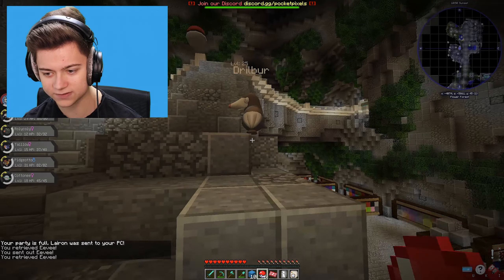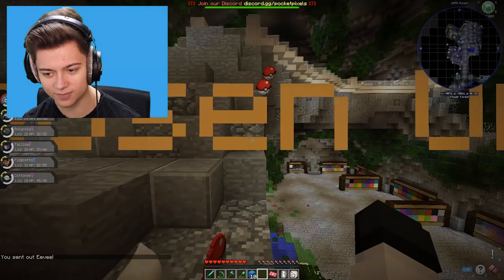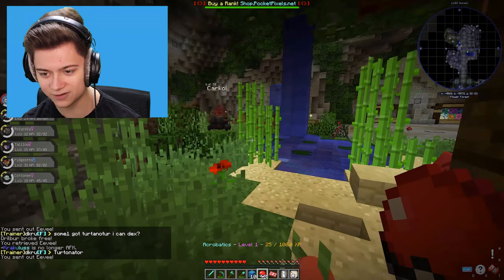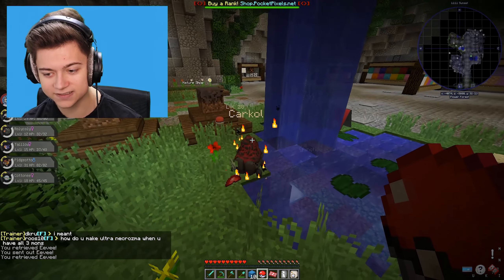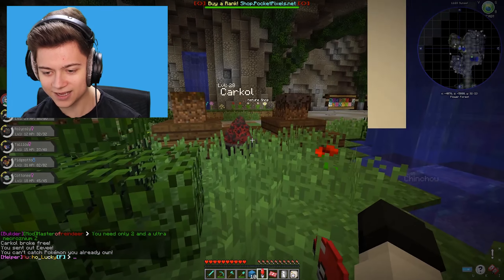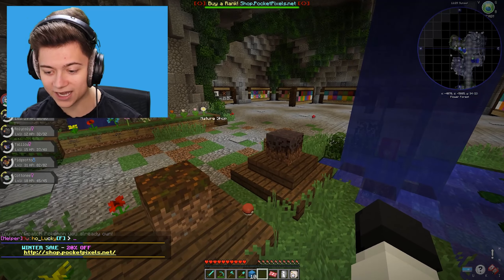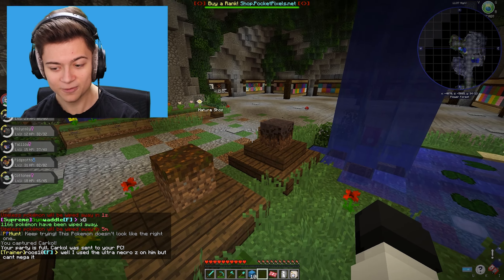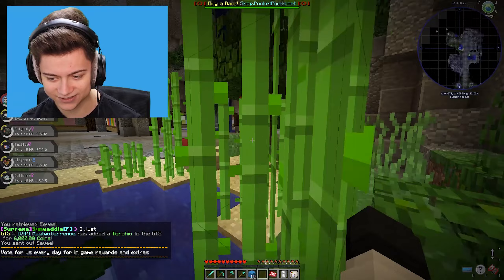We also have a Drillber over here - I might as well try to catch him too. If my Pokeballs don't work, I'm just not going to force it. It just broke free - that was so easy. I'm going to save the rest. Wait, we have a Carkle! I've never even heard of that, but it looks so sick. I could waste some Pokeballs on this dude. Will we get it? Yes, we actually captured it! That was super hype. And now we are officially out of Pokeballs.